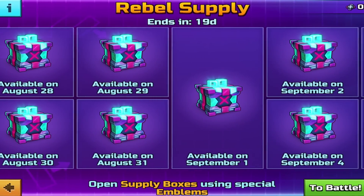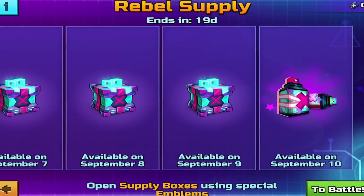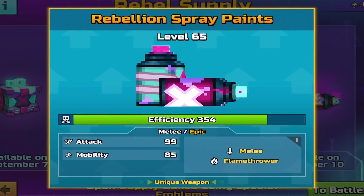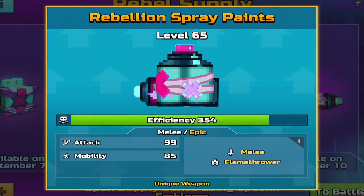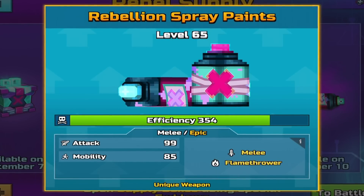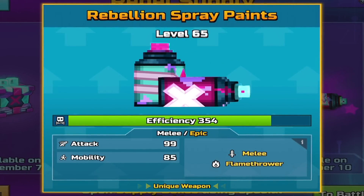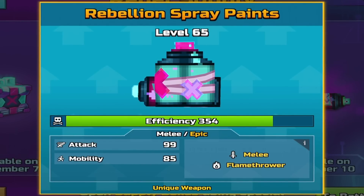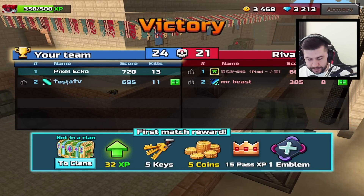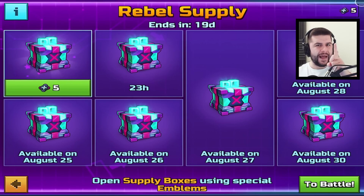As time goes by and you start unlocking all the August Chests, it'll head into September. The last one you can get is going to be the Rebellion Spray Paint, which is an epic graded weapon. It is melee, flamethrower, attack 99, mobility 85. After you successfully win a game, you'll be given only one emblem at a time — one win, one patch.